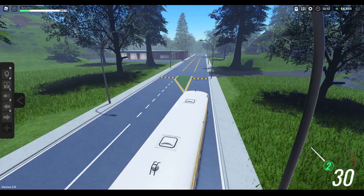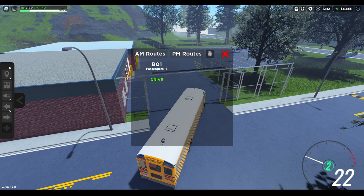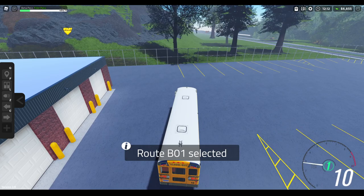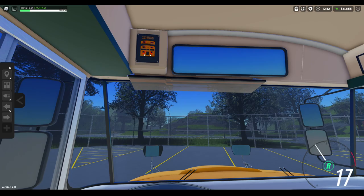I think this is it — yeah, this is the bus lot. I wonder if you have to be here to start the routes. PM routes. Oh! We did an AM route — let's do a PM route. We shouldn't have been back over here then. We'll have to head to the school.